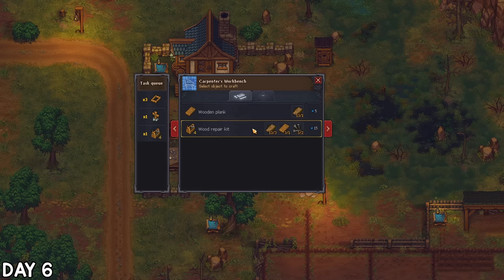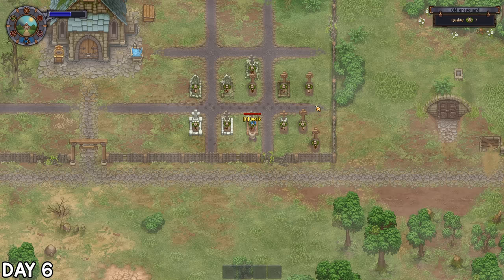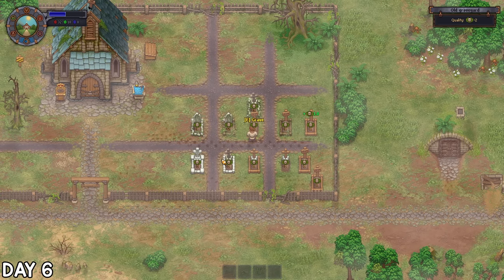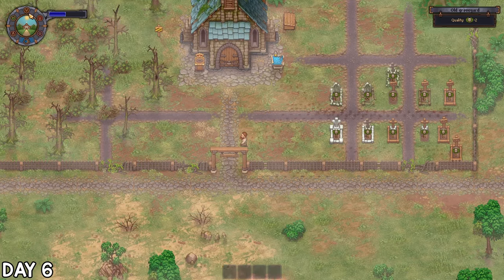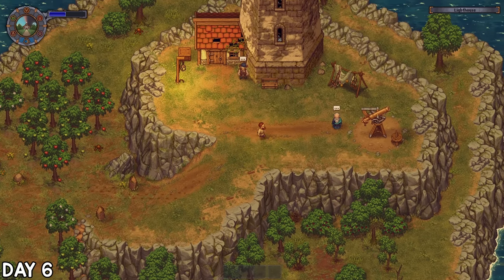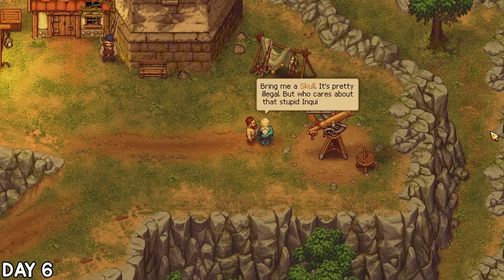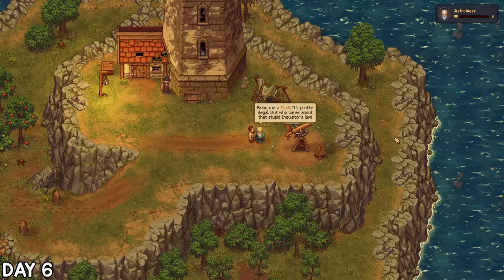On day 6 I queued up a few decorations and repair kits and got them crafting so I could do up some of my graves. This got me up to negative 2 by the time I ran out of stuff. I then realised it's astrologer day today, so I spent most of this day on the hunt for him, and given the hour I probably found him in the nick of time.